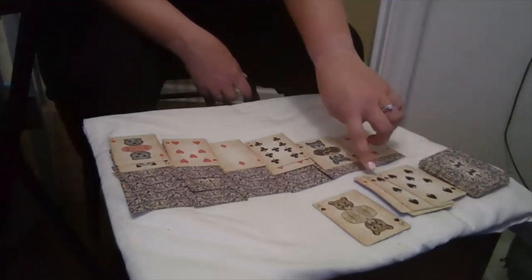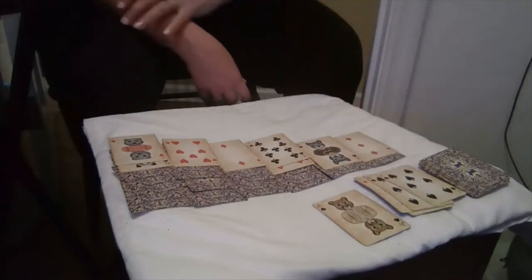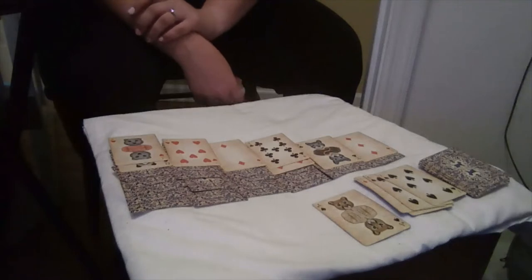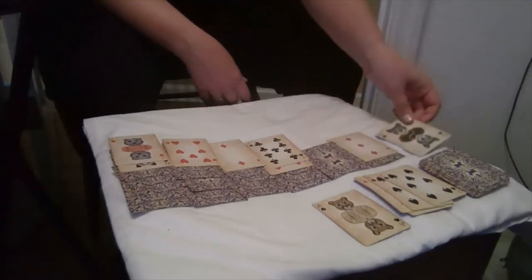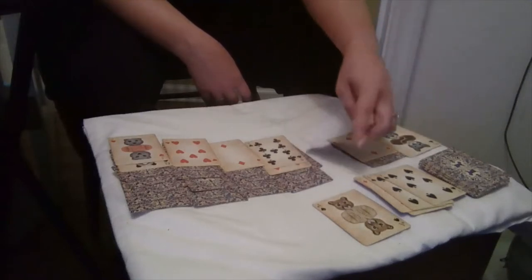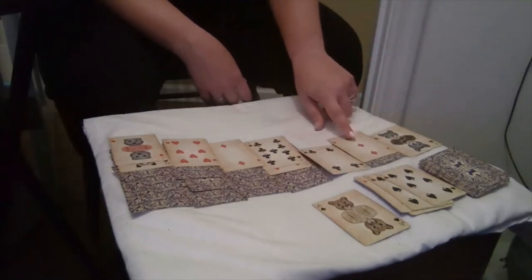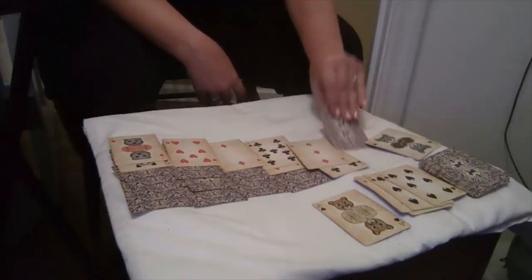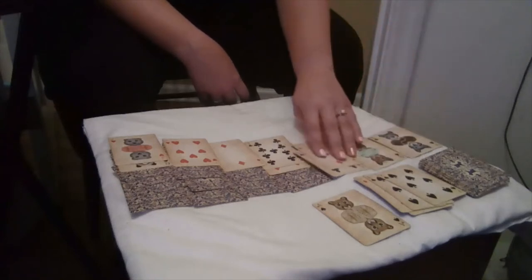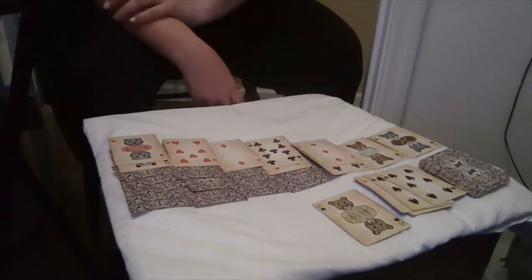There's nothing else I can do so I'm going to draw another three cards. So I have a seven of diamonds, six of spades, and a seven of spades. I'm going to move this king over — let's see what's under here. Okay, so we have a four of clubs, and I have a red three of diamonds, so I'm going to move this over here. I'm going to flip — well, that doesn't really help me, but that's all part of the game, right?